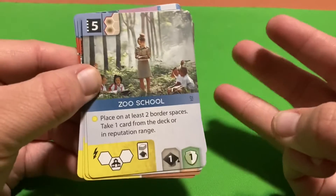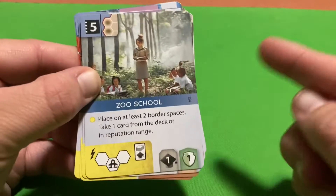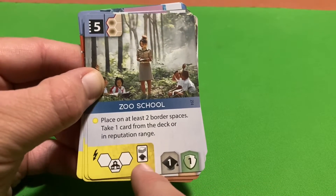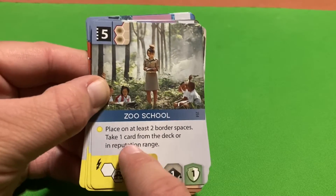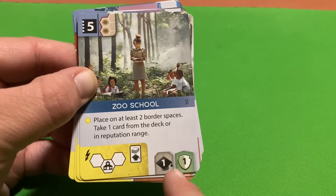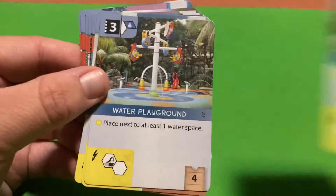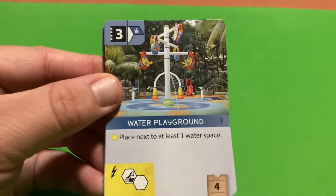The Zoo School must be placed with at least two of its three spaces on the border of your zoo. As an instant effect, you take one card from the deck or within your reputation range, plus you gain one conservation point and one reputation. The Zoo School is a really good card to get early in the game.